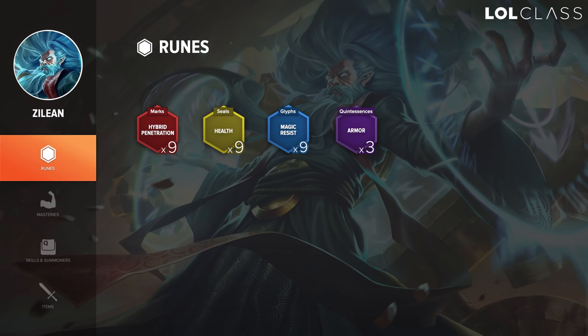Now, you can change those up a bit by having flat AP blues in the case your lane has no magic damage, and then you can take out an armor quint and put in an AP quint. But it all depends on how much kill pressure you think your enemy lane has. The more kill pressure that they have, the more defensive runes that you'll want. The less kill pressure that they have, the more AP runes that you'll want. And make sure you rune accordingly to whatever you're versing.